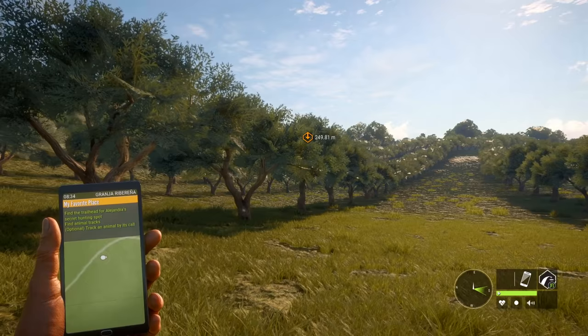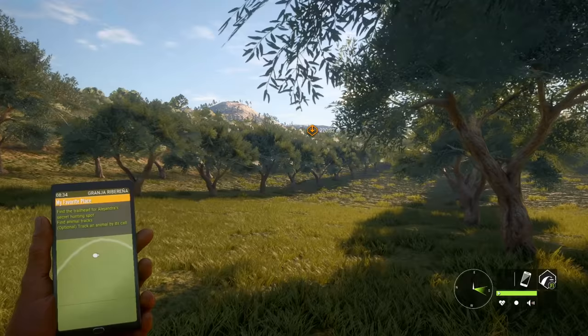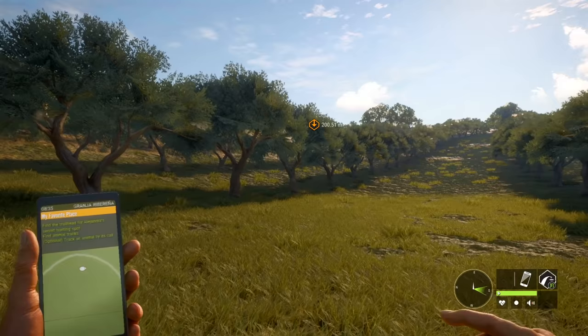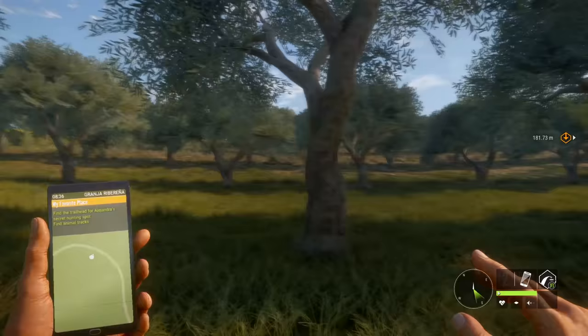Alright, here we go — my favourite place. Find the trailhead for Alejandra's secret hunting spot, find animal tracks. Optional: track an animal. I'm just going to make my way to the point of interest because I don't want to miss anything, including the narration. If you're new to this, there's usually a lot of narration in these missions because it's more about following the storyline. You have ears like a bat — are you going to pursue?